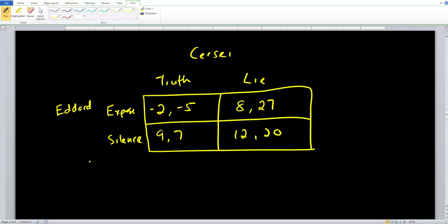We want to find our Nash equilibrium using the best response technique. If you are Eddard and you knew for sure Cersei was going to tell the truth, would you want to expose her or stay silent? We're comparing negative two versus nine, and you would want to go ahead and stay silent.